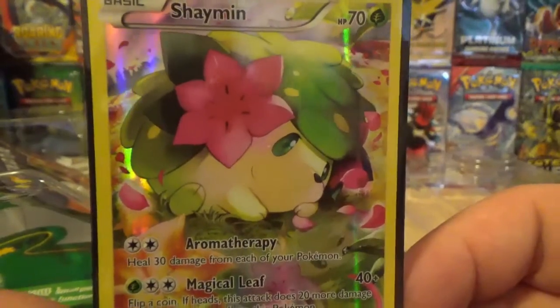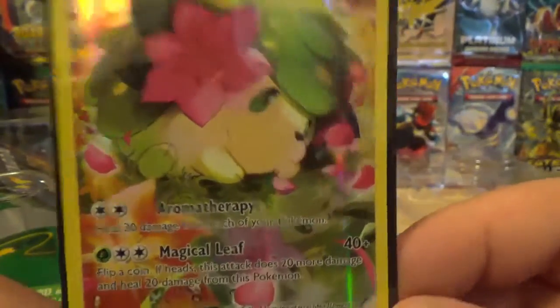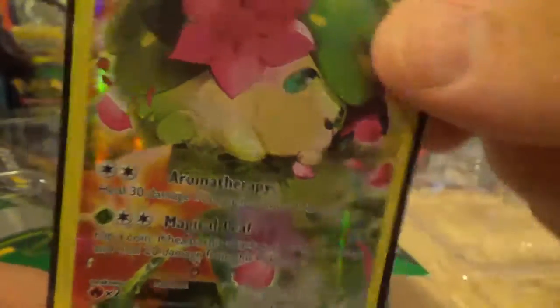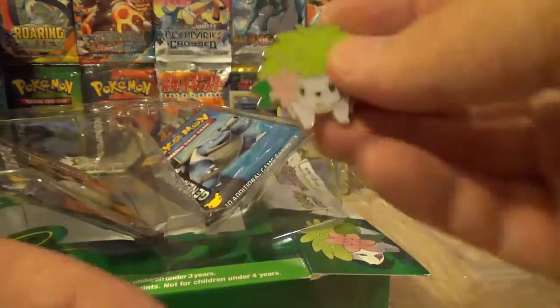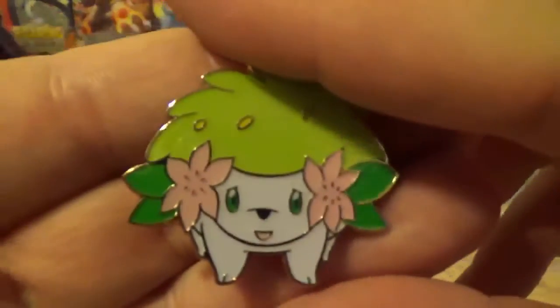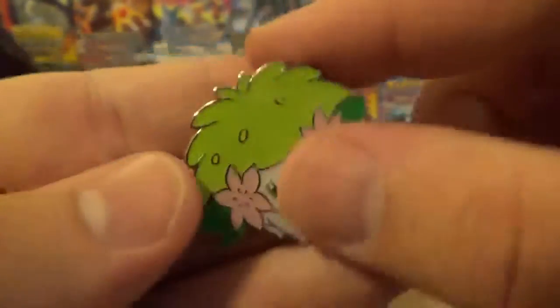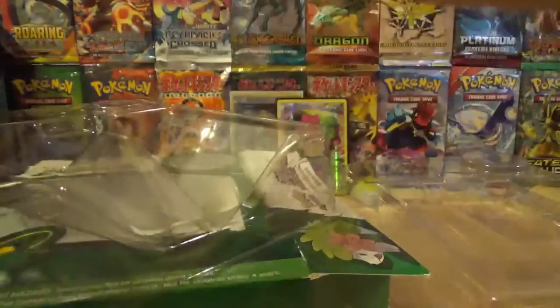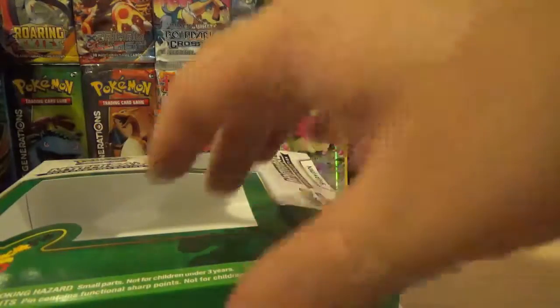These things just keep getting more and more adorable. I think it's going to probably die off when it gets to Arceus. But those are the moves — obviously not super playable, but still fun to have. And of course, the fantastic pin that they have going for all of these. The detail is just always top-notch. They never cease to amaze me with these things.